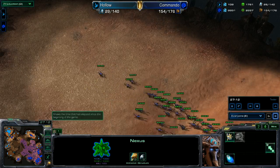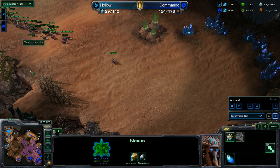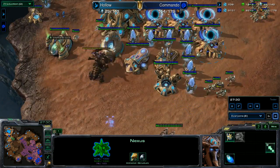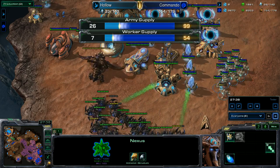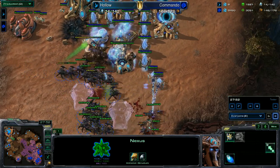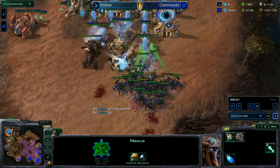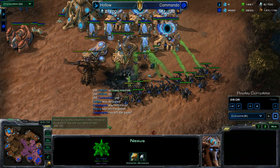Nothing is going on in the production tab — both players are concentrating hard on next steps. Hollow has only 26 army supply versus 99 for Zerg. The zealots are trying to do damage to the roaches, with one ultralisk left in the Protoss main. There were roaches, zerglings, and ultralisks all over the map. Commando takes the victory in this Zerg versus Protoss game.